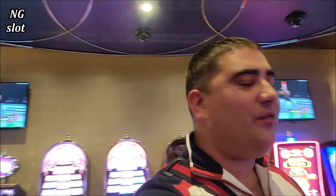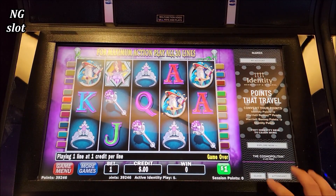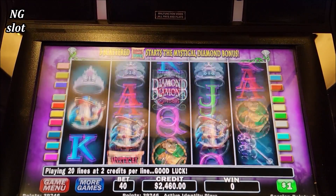What's up guys, welcome to episode 2500! Starting from Diamond Queen slot, let's go. Here we go guys, let me insert my $2500 ticket. Let's try Diamond Queen, starting with $40 dollar bets.